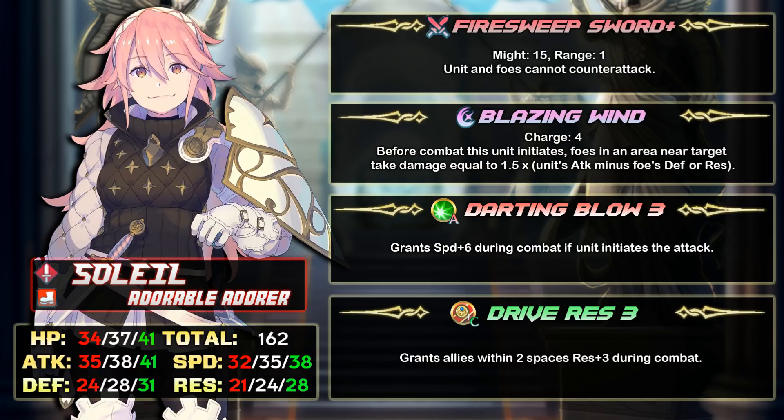I wouldn't say she's a better offensive hero than Mia or Ira, but she's definitely up there. Her weapon is Fire Sweep Sword Plus — unit and foes cannot counterattack. Fire Sweep weapons are the best player phase weapons in the game as long as you have heroes with the right offensive spread. The effect prevents the target from counterattacking so your unit basically hits them twice for free, and it also gets past skills like Vantage. The drawback is that the unit equipped cannot counterattack during the enemy phase, but that shouldn't matter as long as you are careful with positioning.